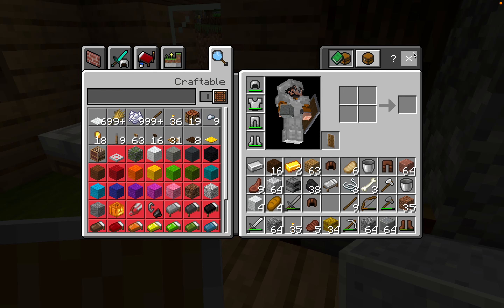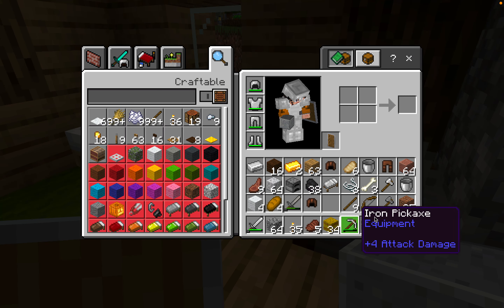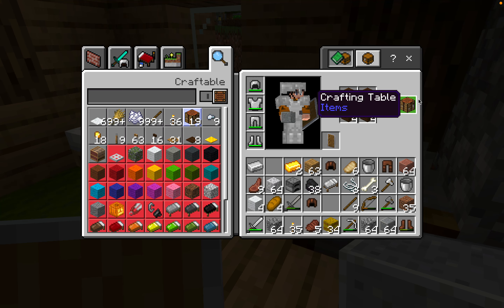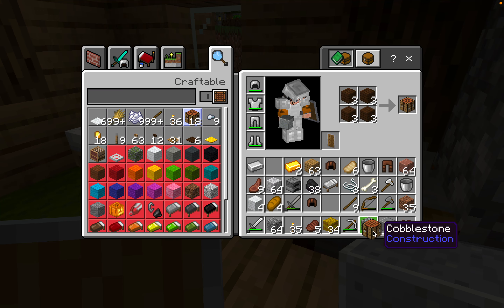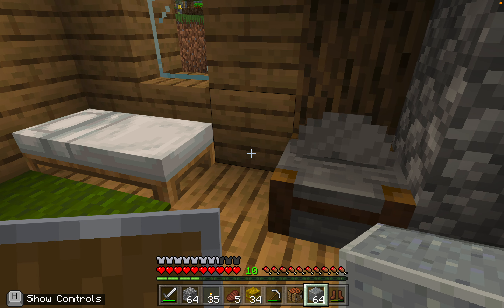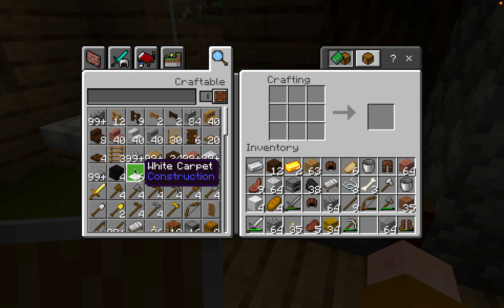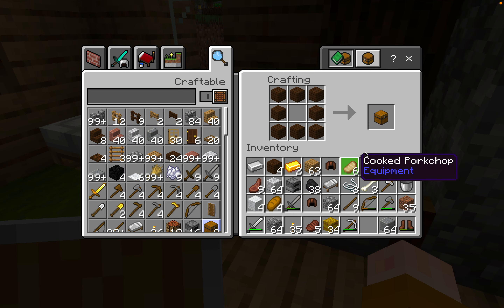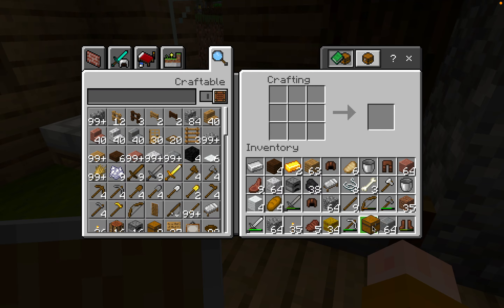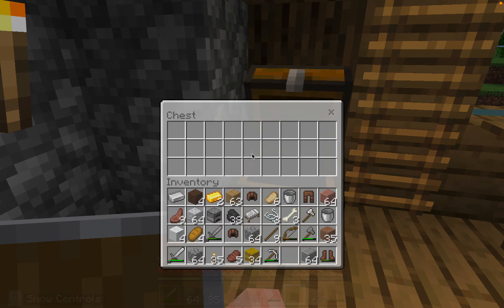I'll get a chest. Do I have a crafting table on me? No, I don't think I do. I'll make one and we'll get a chest so we can store all this stuff because we've got a lot. Let's put this here, get the chest, and put a lot of the useless stuff in there. Then I'll get going with the cave.